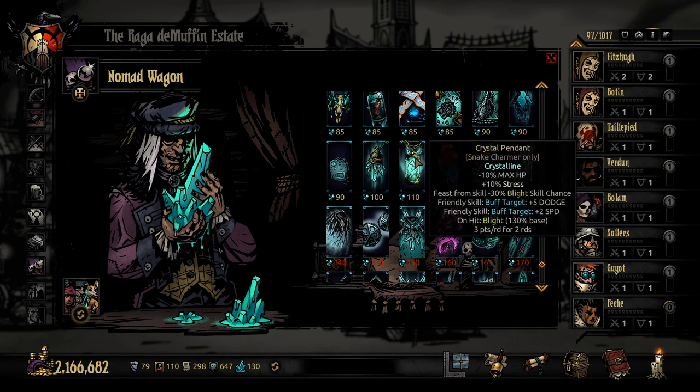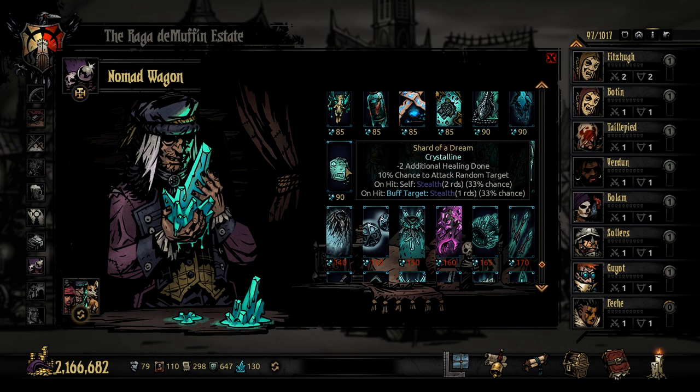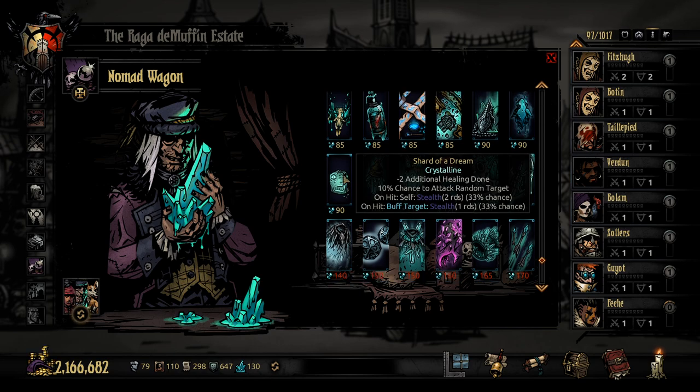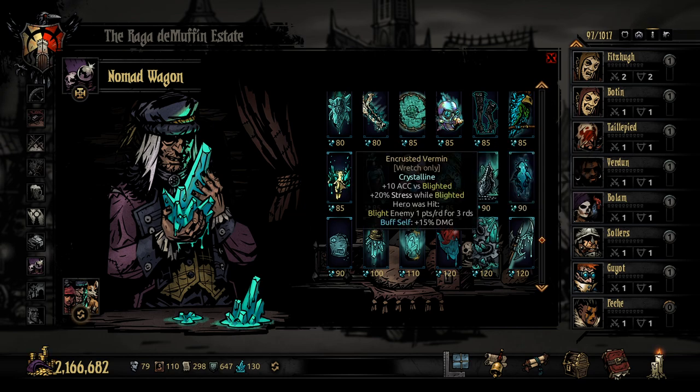Shards gain — okay I'll do that. Minus healing done, interesting. 10% chance to hit a random target on hit, stealth self on hit, buff target stealth. There's a chance to stun yourself — that's a weird one man. I don't think I like it. I might like it, but I don't think I like it.